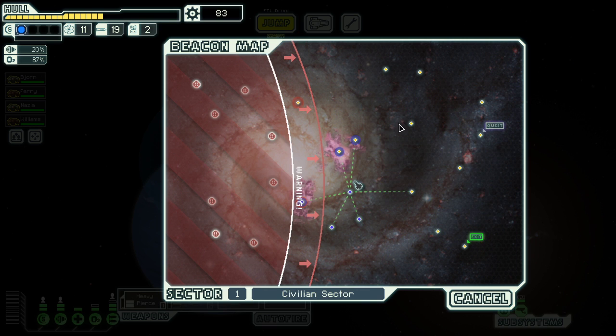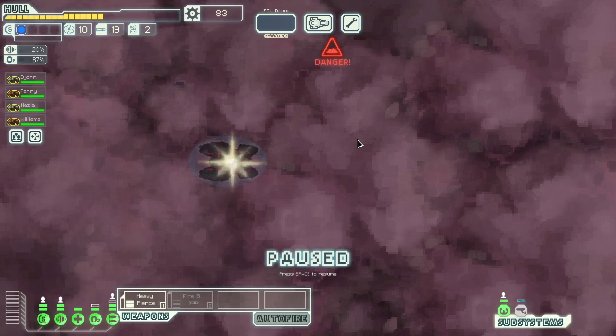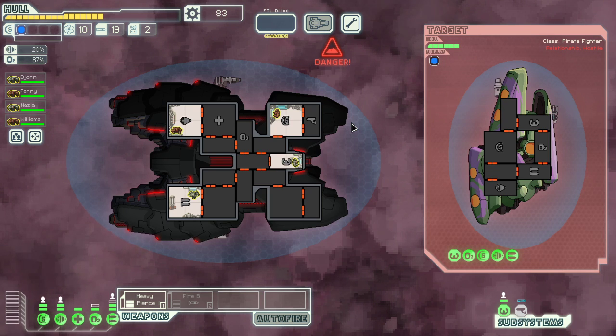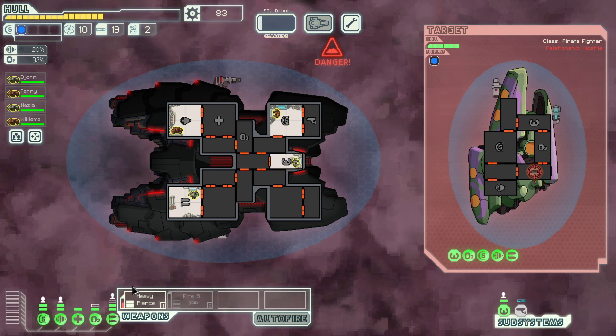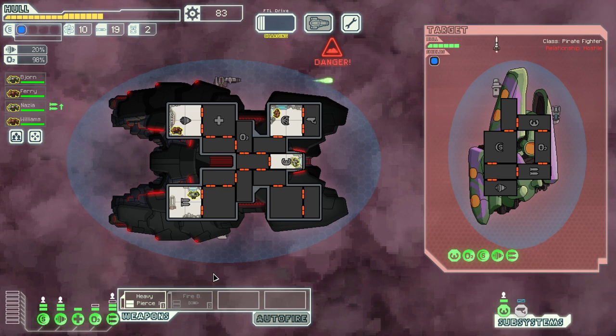Maybe if I go here I can go quicker, because they pursue you slower through nebulas. Attack! Although, this is a position where I need — once they have two shields I can't take the shields down.